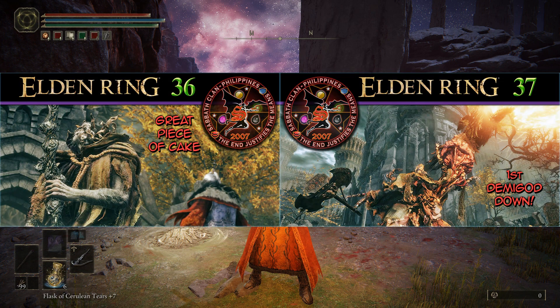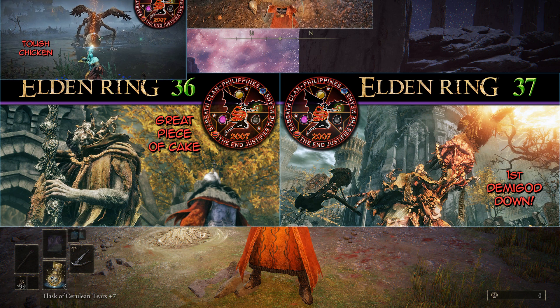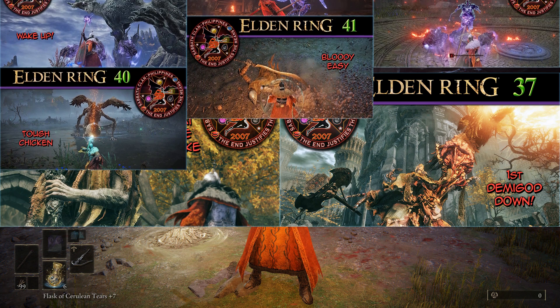After clearing Stormvale Castle back in Episodes 36 and 37 against Margit the Fell Omen and the 1st Demigod boss Godric the Grafted respectively, the next stop is the Raya Lucaria Academy in the Liurnia of the Lakes region. But before doing so, I've decimated most of the bosses at the southeastern part of the region and surrounding the Academy.